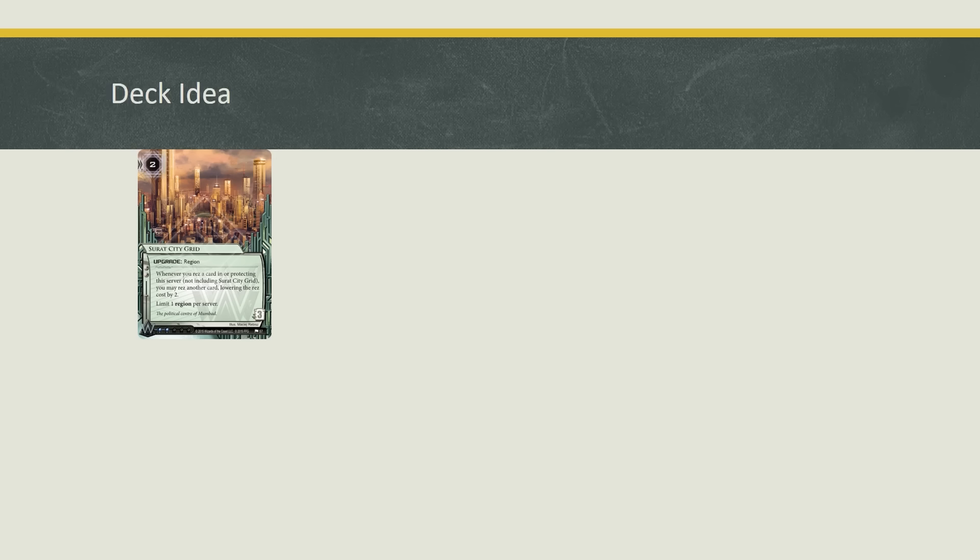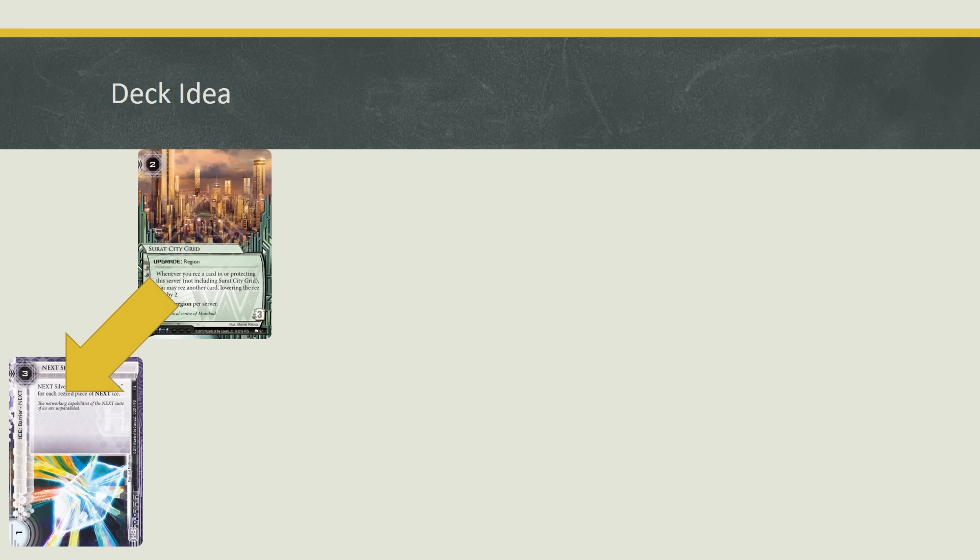Surat is great in HB for two different reasons. Firstly, it can combine with Next ICE. This allows you to rez ice when the runner doesn't really want to rez them, and give your Next ICE more strength and more subroutines. This is a very good way to get your Next ICE rezzed when your opponent is playing very passively or only focusing on one server.